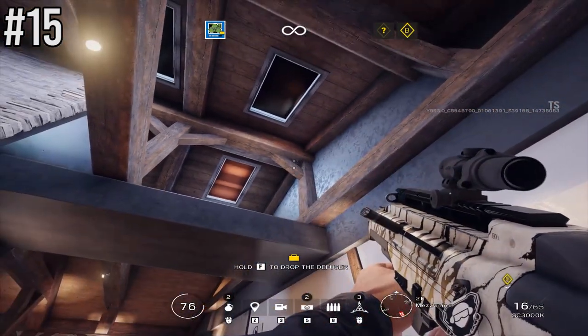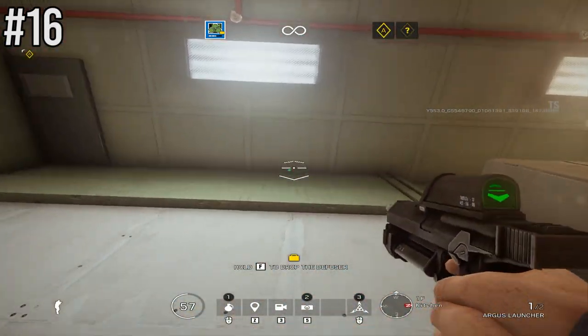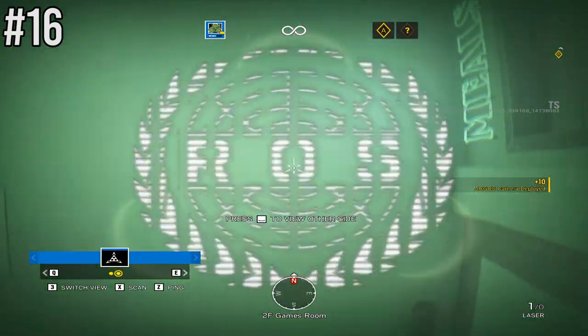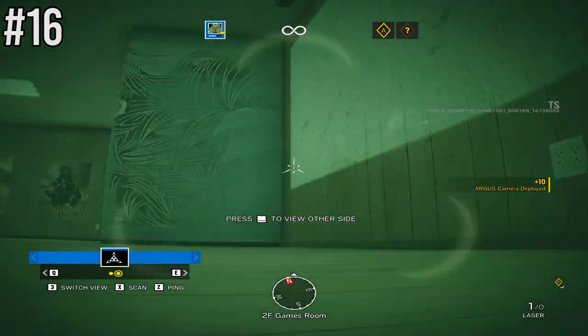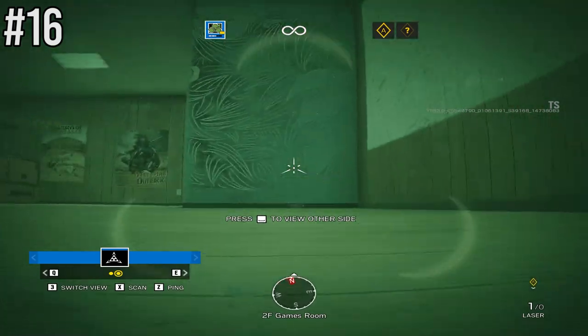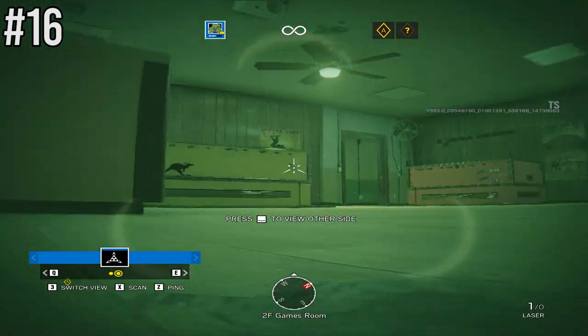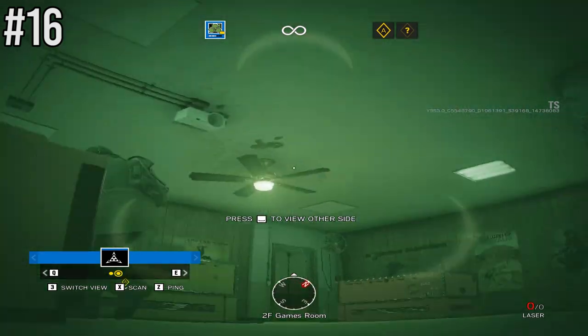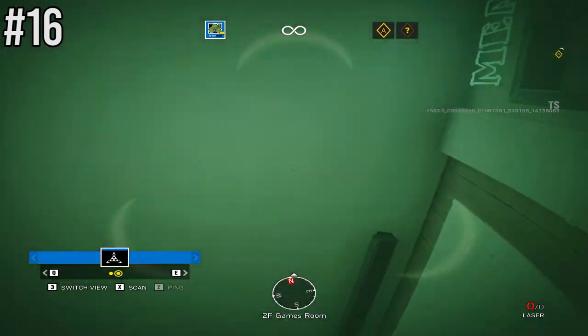Moving over to Outback — when attacking a room like Laundry and Games, to take out the Bandit holding Games Room while you take that main reinforced wall, come from beneath and place your vertical Zero camera in that position, flip it to the other side, and take out any shock wires.